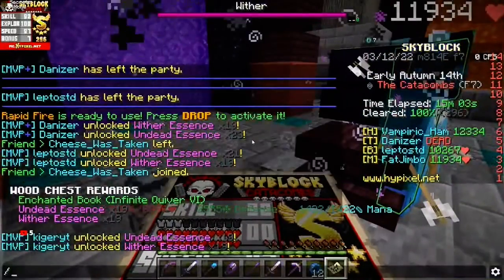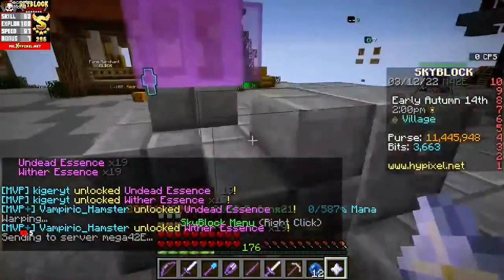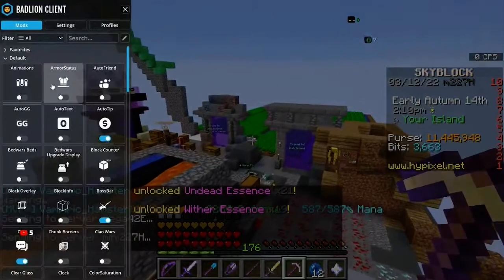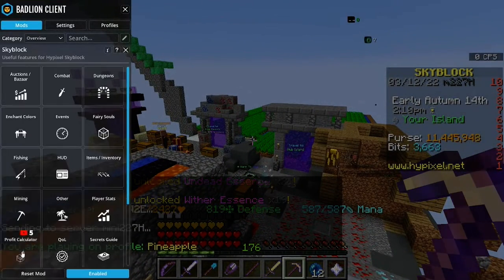So, you go into your mod folder, you go here, you go to Hypixel Skyblock.